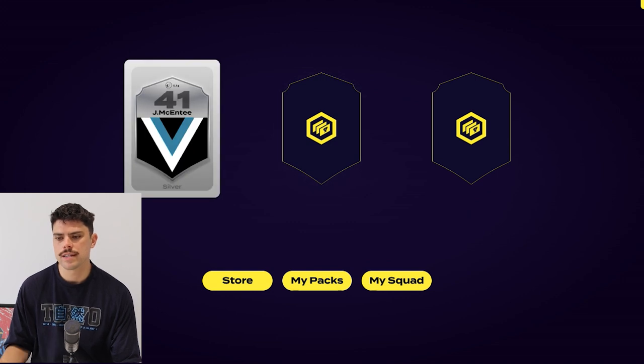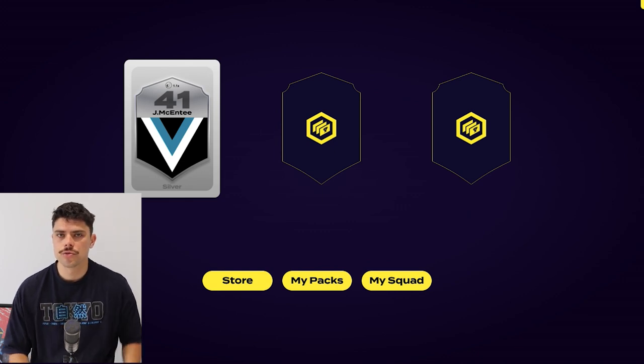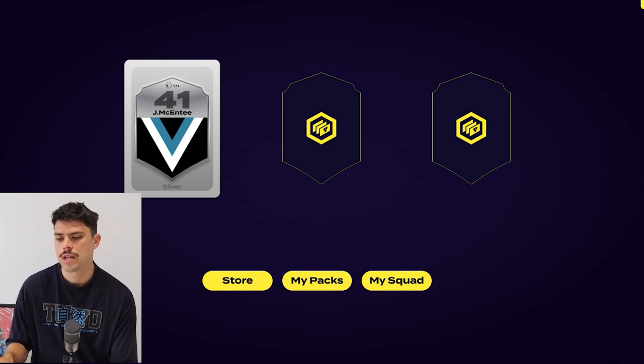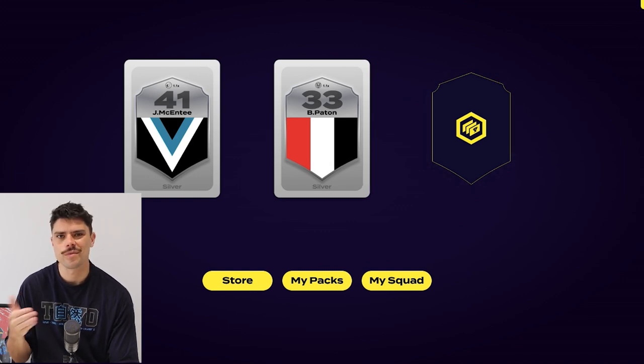The first player is McKenty — or McEntee? I think they say McKenty but I kind of read that as McEntee. Either way, he's a good young prospect for Port Adelaide, so that's probably going to be a longer-term one. He's not going to crack my team anytime soon, but perhaps in a couple of years. Ben Patton — or Payton? I do know who he is, and it's probably not going to be a great fantasy selection. So far, a couple of duds.